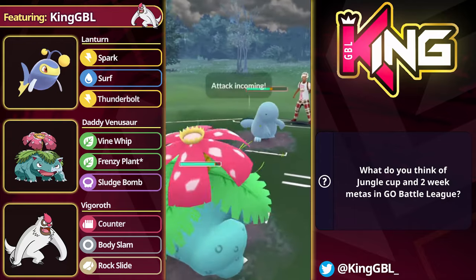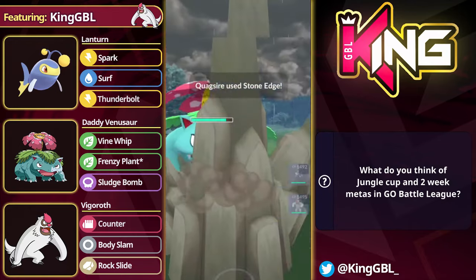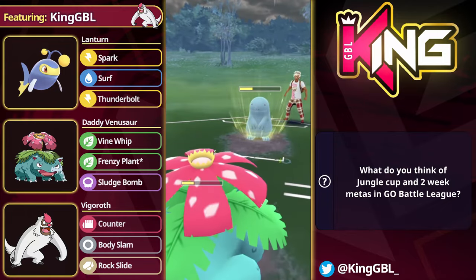We've been seeing a ton of teams with a Flyer in the lead and a Flyer in the back, so Lantern just performs super well. Oftentimes those Flyers are paired with Mudboys. I'm seeing a lot of double Mudboy teams as well.